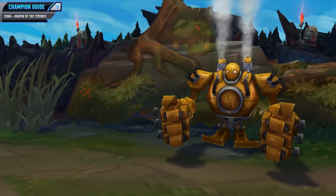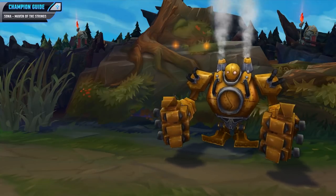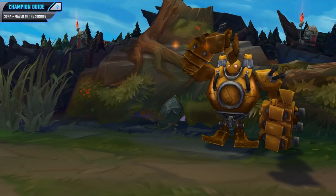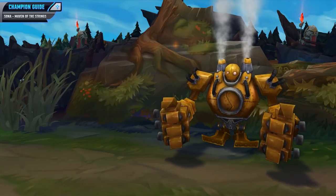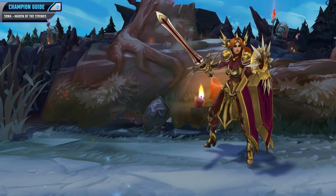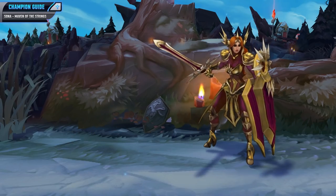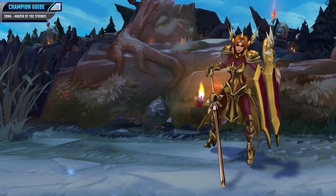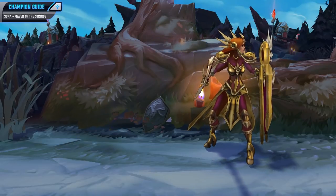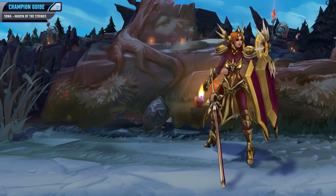Let's look at some hard matchups. First up is Blitzcrank — he'll be a pretty hard matchup because although your E gives you some movement speed you are still pretty immobile. You don't have a built-in dash, so if he grabs you you will be pretty much dead because you are very, very squishy. Against Blitzcrank, play very cautiously and don't go anywhere that he can grab you. For the next hard matchup I've got Leona. She's going to be pretty tough to deal with because if she gets on top of you, you're pretty much just dead. Against Leona, don't get too close to her, poke from a safe distance, and when she has her ultimate be even more careful — she can engage from a really long distance if she lands her skillshots.